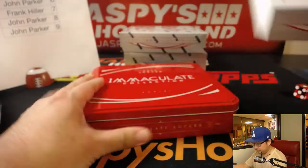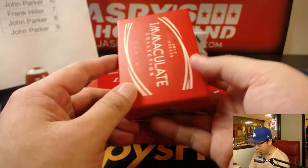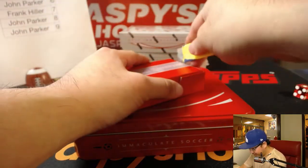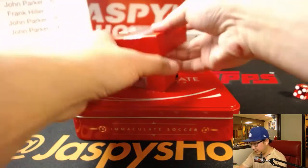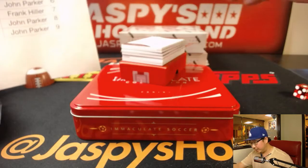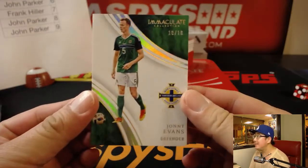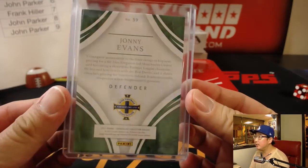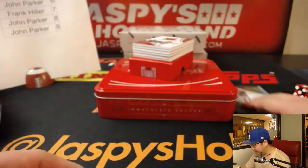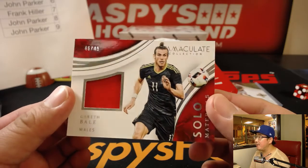Thanks and good luck everybody. Some nice red tins — this looks like a red card. There's a red card right there. Good luck. My first look at this — I'm a big soccer fan — ooh, that's a nice card on the bottom. Really nice. Here we go. First one is Johnny Evans, 10 out of 10. So that goes to zero — that is for John Parker. Nice look, nice design. Love that soccer is getting the immaculate treatment. It's going to be big, folks, with the World Cup next year. A lot of these cards are going to go for a lot of money. Next, 46 out of 49.